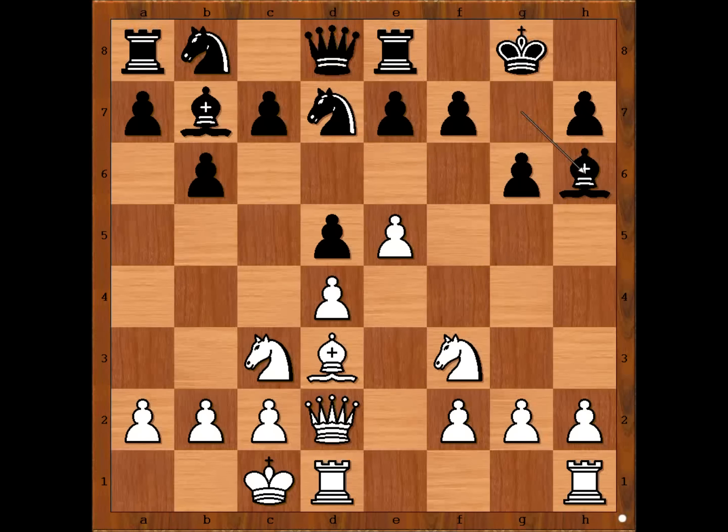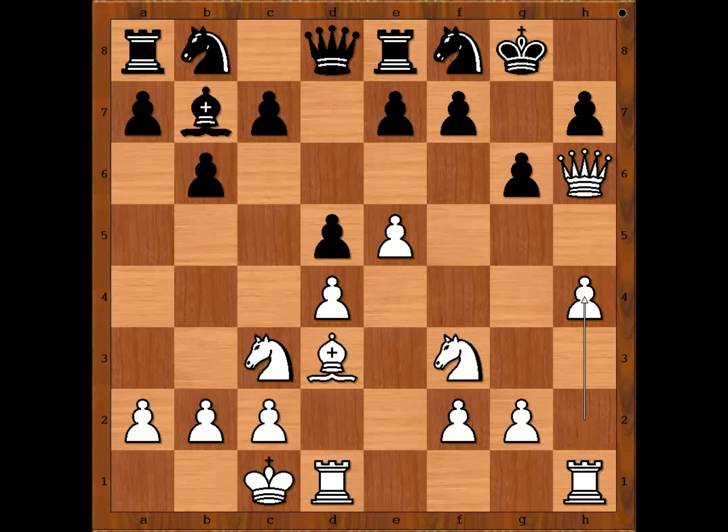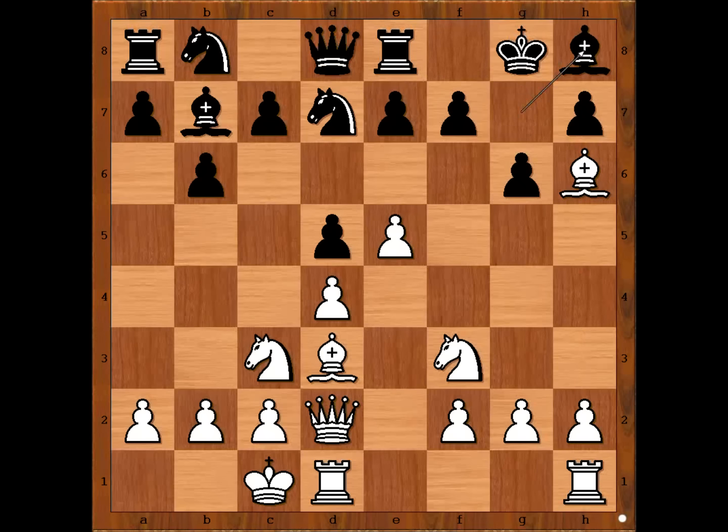Bishop to h8. If bishop takes on h6, queen takes on h6, white is threatening knight to g5. After knight to f8, h4 — and black's position is extremely difficult to defend.